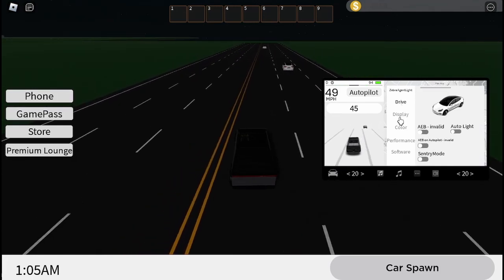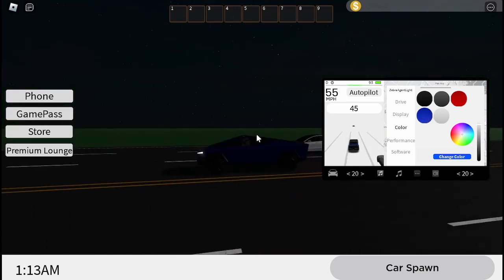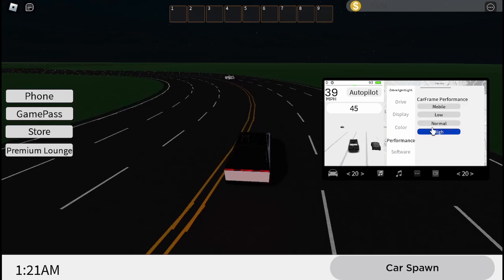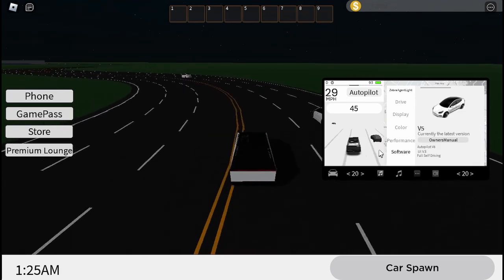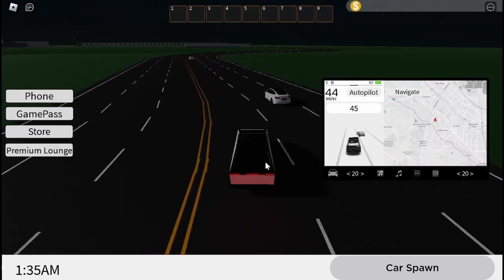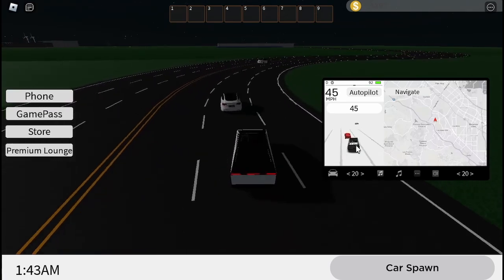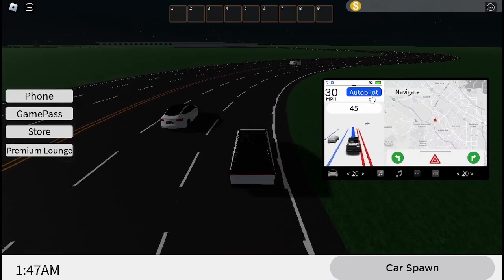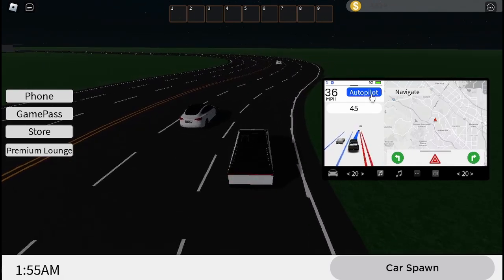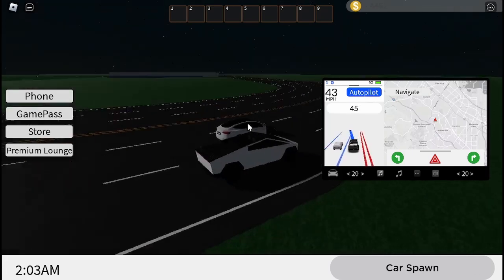This AI is not doing okay. It also has settings where you can turn things on and off, you can see a display, and you can also change the color of the car. Let's make it white. Performance mode is on. But that's not the cool part - the cool part is how it can detect cars and slow you down when you're too close. Look at this, I'm literally not pressing anything right now and it's driving on its own.